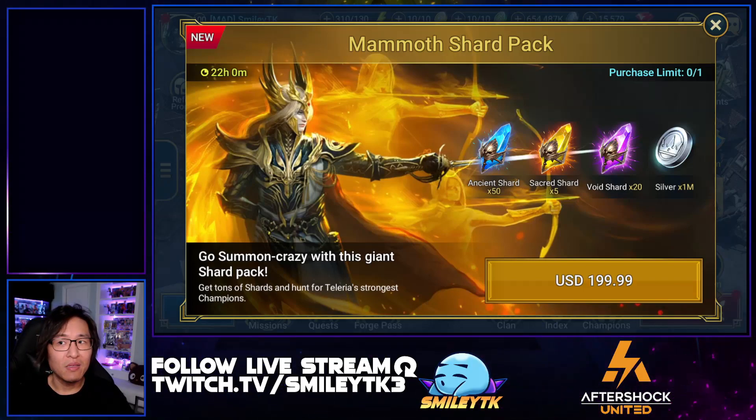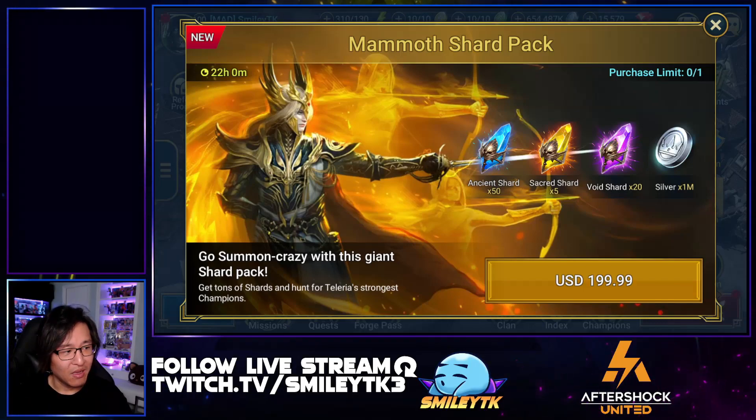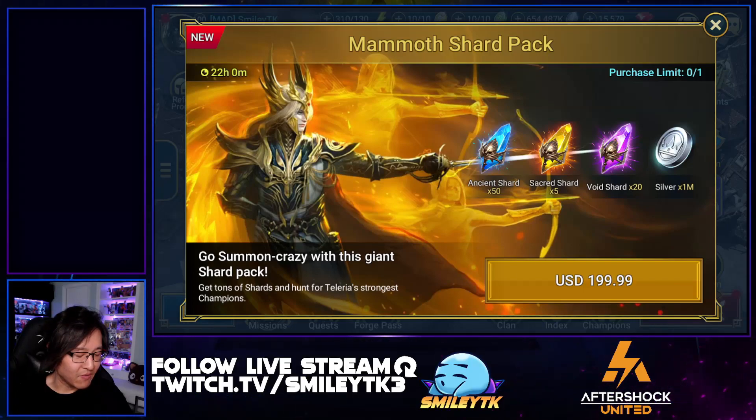For sacred shards, I wouldn't buy any pack offers with sacred shards going for more than $15 per shard — $12.50 would probably be my personal limit. I'm not interested in sacred shards right now anyway; I'm focused on void shards. But technically, this is above average since sacred shards usually average about $20 per on most pack offers, and this is $17.76.